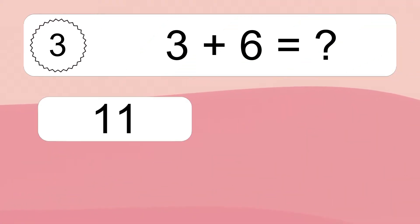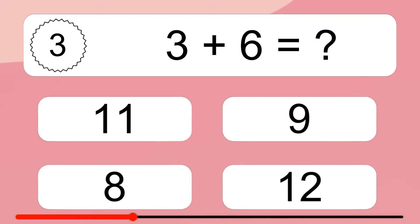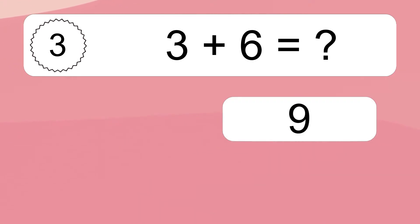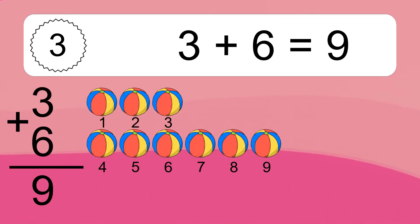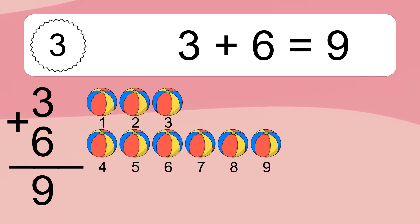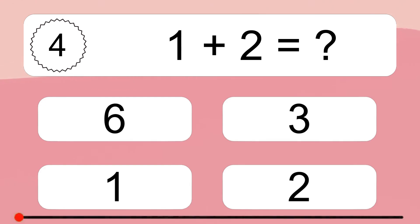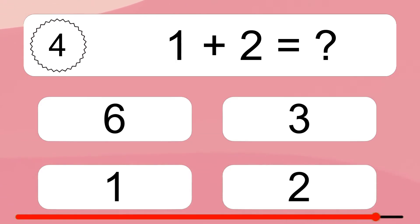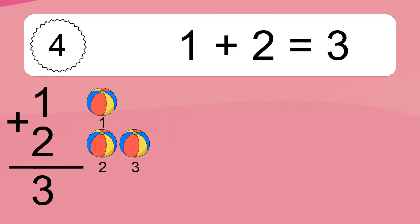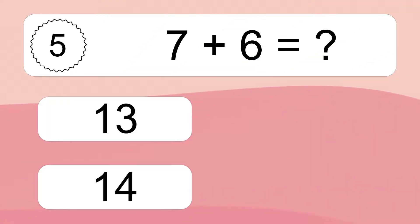Three plus six equals what? Three plus six equals nine. Let's count it: 1, 2, 3, 4, 5, 6, 7, 8, 9. One plus two equals what? One plus two equals three. Let's count it: 1, 2, 3.